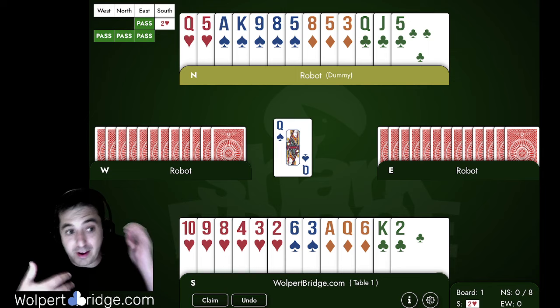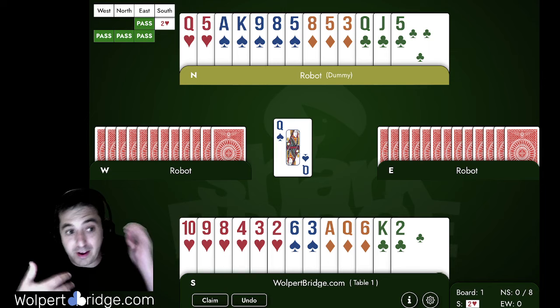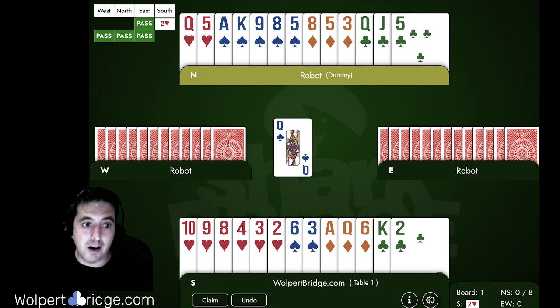This hand wasn't actually mine — it was played against me in a speedball where the opponents opened Two Hearts and bought it there. They did not get the declarer play right, so I thought it would make a great problem for my students. I don't mind the Two Heart bid, but if it's against your weak two religion, I completely understand.